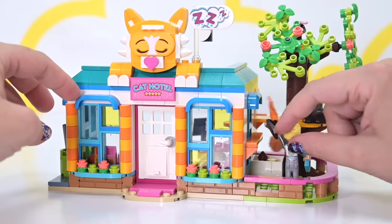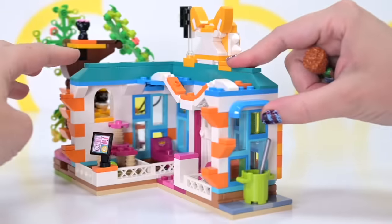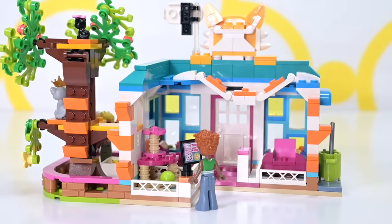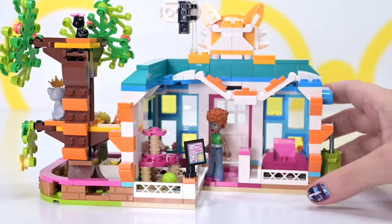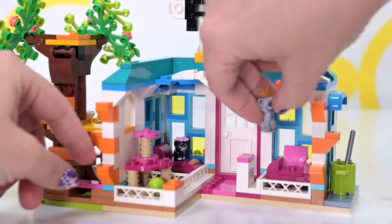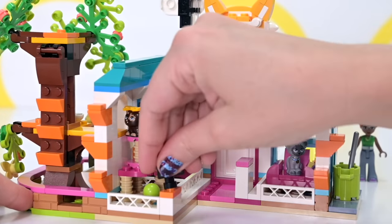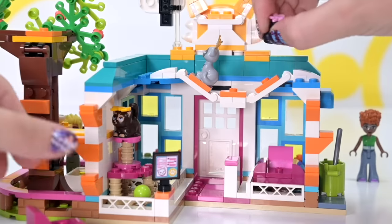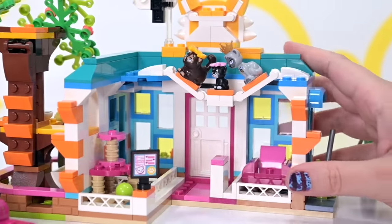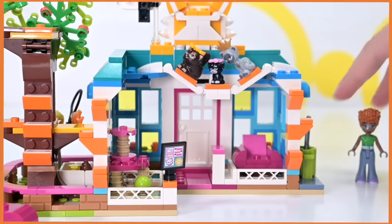There aren't actually any places for the mini dolls to stand - no jumper studs on the front because you need the door to open. You can attach them to some studs, but I think they're just supposed to stand outside the build. This build is for the cats, not for the people! Let's get the kitties in here - Queen Gertrude over here on the chair, chocolate chonker up here ready to go through the little window, and the little one can be king of the castle up at the tippy top. They can all fight over who gets dominion over the best spot. That's absolutely adorable - so many details, so many fun things for the cats to do.